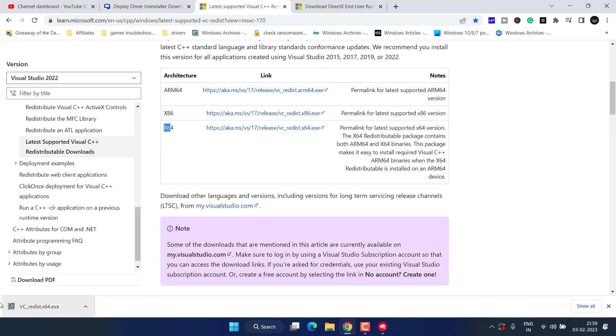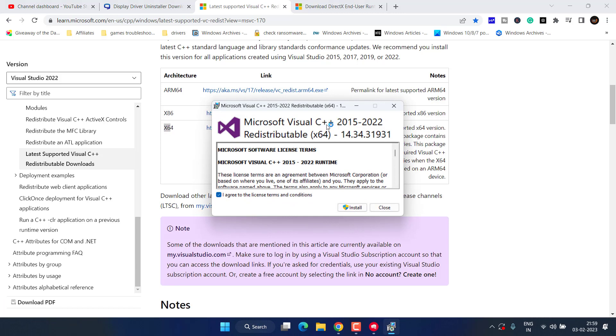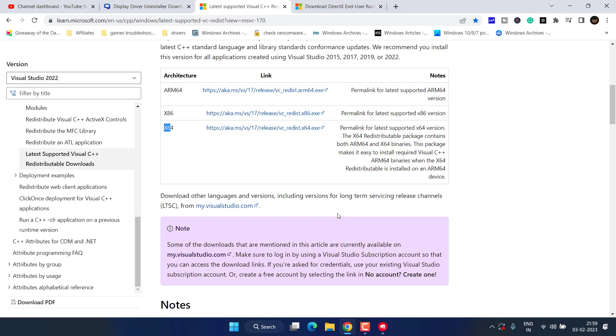Once it is downloaded, go ahead and run it, accept the terms and conditions, and install Visual C++ in your system. Once installed, make sure to restart your PC to fix the issue with Valorant D3D11 compatible GPU is required to run this engine.